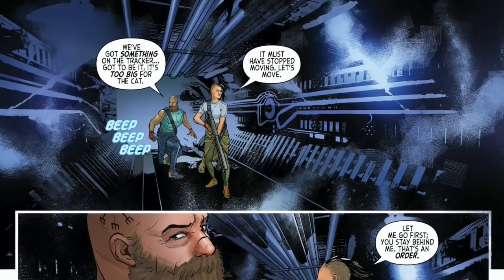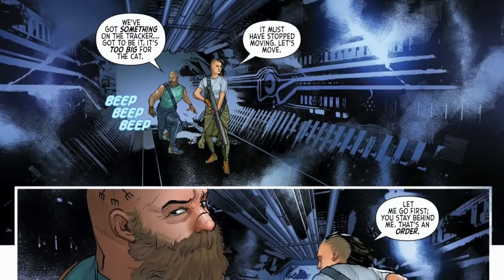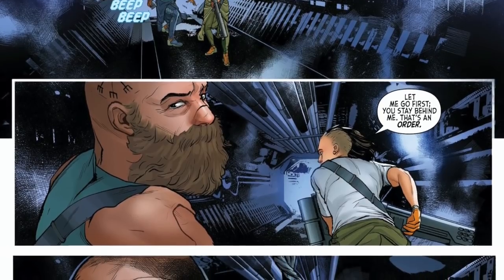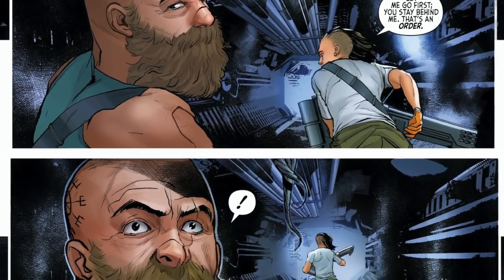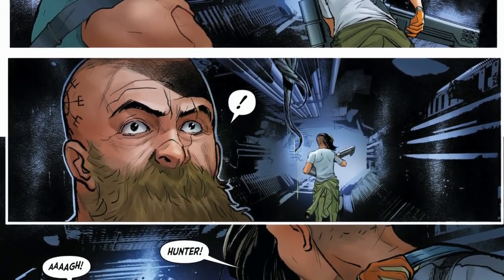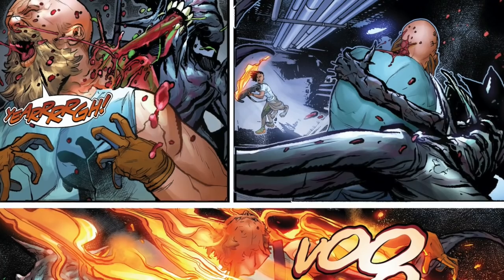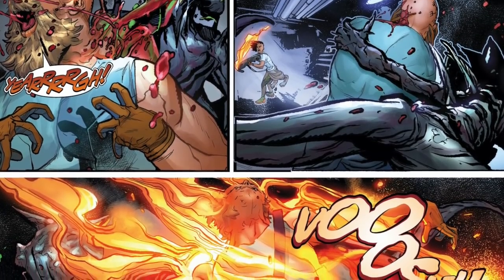Hunter and the captain are back in the ship stalking the corridors. 'We've got something on the tracker — it's gotta be it, it's too big for the cat. It must have stopped moving. Let's move.' 'Let me go first, you stay behind me — that's an order.' But something's caught Hunter's attention: something dangling, a tentacle, some saliva. It's the xenomorph, and before the captain can turn around it's launched itself at Hunter, grabbed him. The xenomorph opens its jaws wide and launches its tongue into Hunter, ripping at his flesh — the pain excruciating.